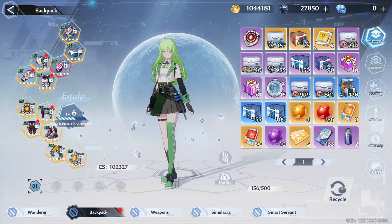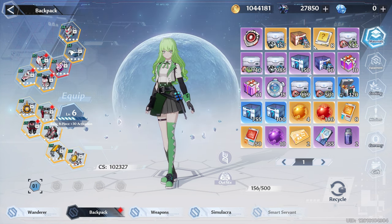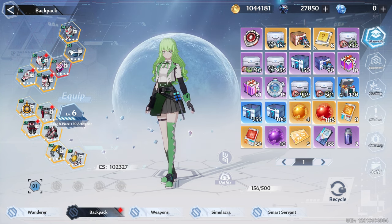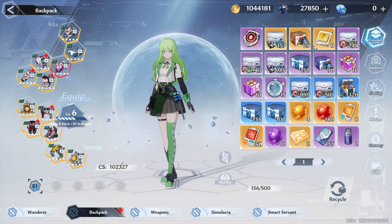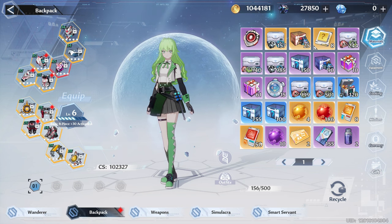Before we get to the main story, we're going to do an overview of how many resources I've collected. I have 186 red nuclei alongside 50 special vouchers. If you add the 186 and 50 together and then multiply by 150, the total is 35,400 dark crystals.